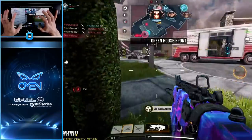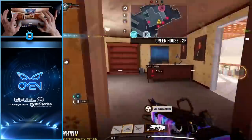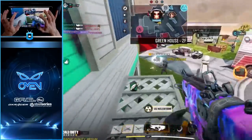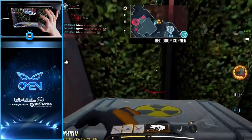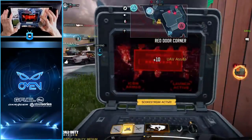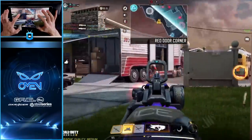I'll take that quad! Enemy UAV spotted, everybody's spawning back up — boom, another triple with the pred! We got another UAV going up. This match is going really well. This guy's upstairs — I bet he threw a trip mine down too. It doesn't matter because we're in his face. Teammate's got the sight, he's just putting in work.